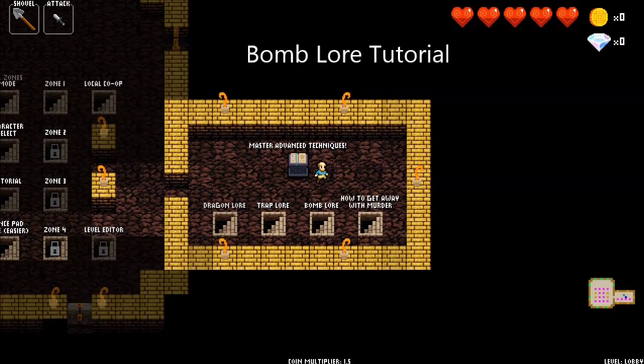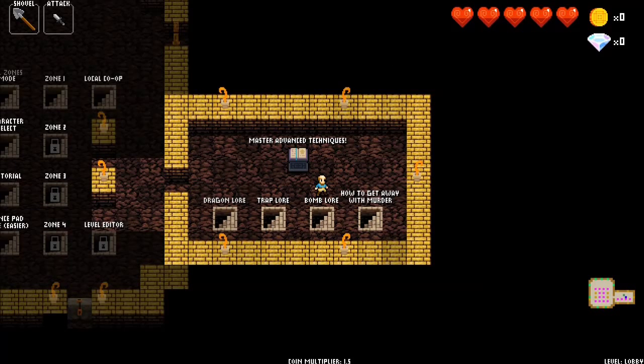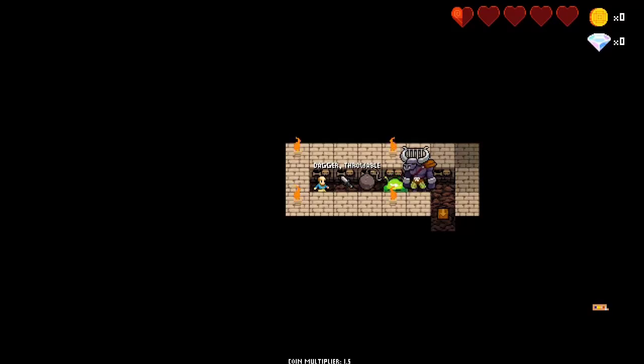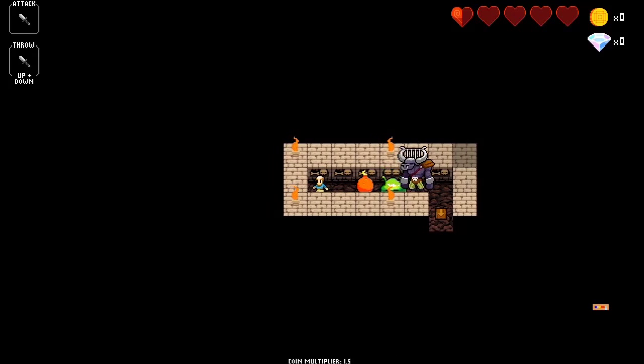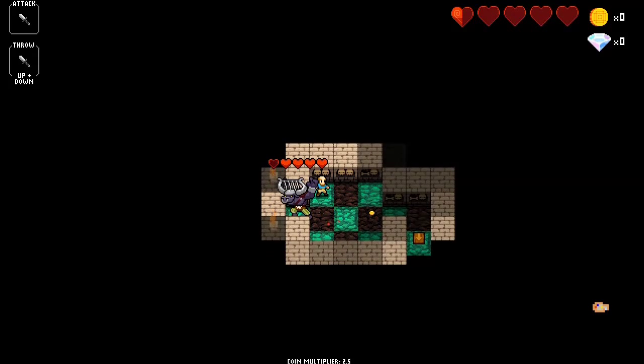Hey everybody, this is Asher, back with more Crypt of the Necrodancer. Today we're doing Bomb Lore of the Codex, and this one's actually not so bad. So you see right here, we have a Minotaur. What do we do to get this Minotaur to actually play with us? We have a Bomb right here. If I just kill the Slime, this Minotaur will eat me. But if I drop the Bomb here and jump back twice and buffer, the Minotaur says hello and goes to the side.